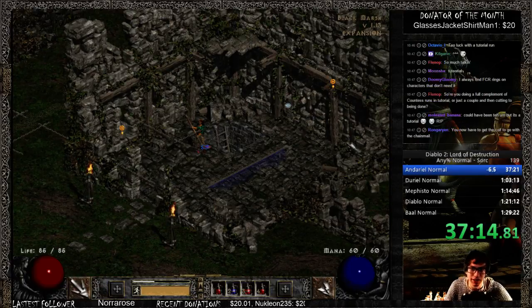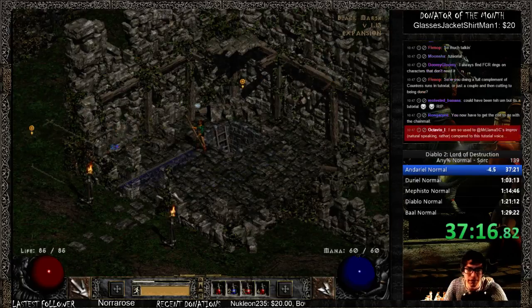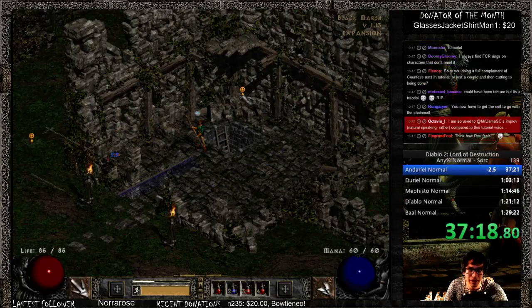Alright guys, welcome back. So this is, once again, I'm just showing you the picture of my Black Marsh. I have a waypoint, I have a shrine, and then I have the tower right here. Not a terrible map. I'd probably like the waypoint to be a little closer if possible — obviously the closer the better.